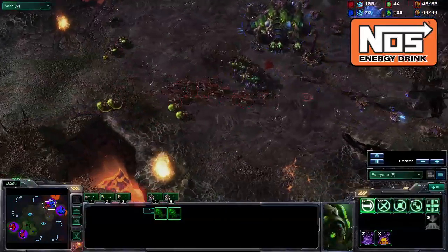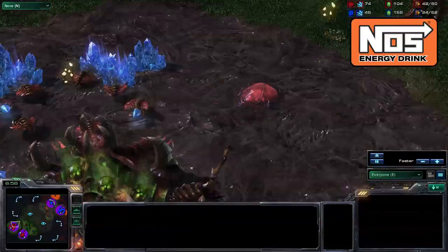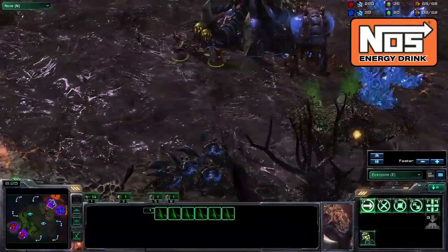You'll see here that DRG weakens his opponent, cutting the supply in half, and then droning behind it while throwing down a roach warren. He's practically won the game already unless he allows his opponent to drone back by not following up with another attack.